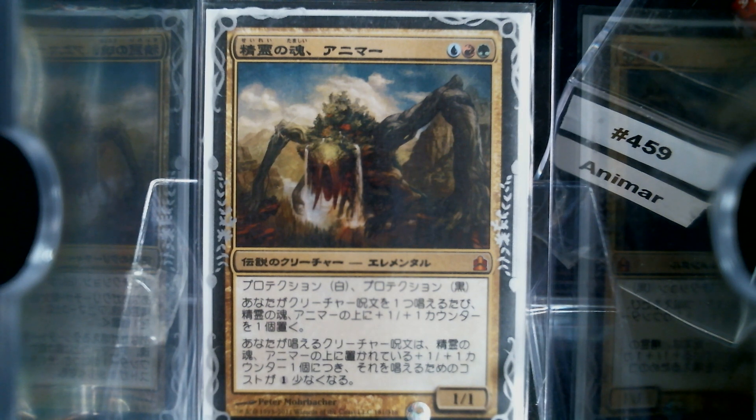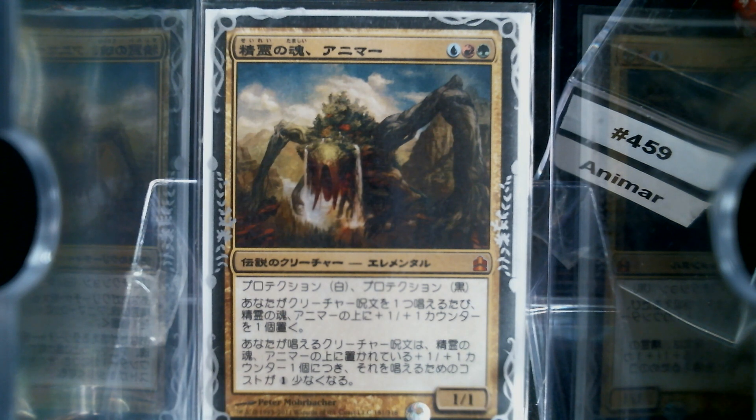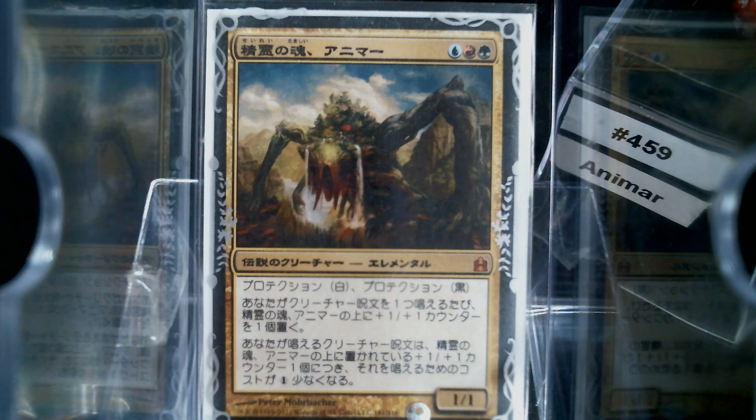I will go ahead and read Animar for you. It is a 1-1 elemental, pro-white, pro-black, which whenever you cast a creature, it gets a counter. And your creatures cost one less for each counter on it. Now there is a quote-unquote correct way to build Animar, and the most powerful way I've seen is probably the Morph and the Aluren build, where you just do all the things. But that's just a little too solved for me, so I went a different route.